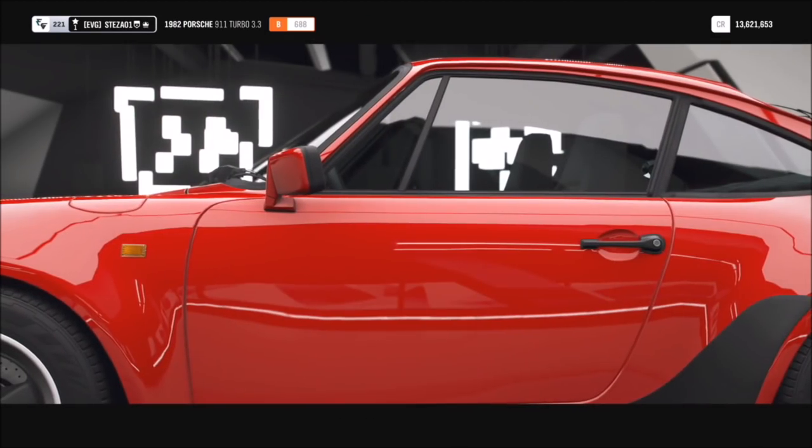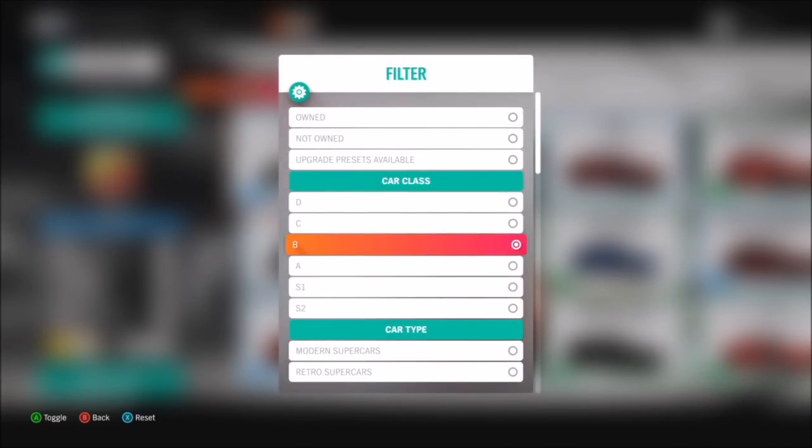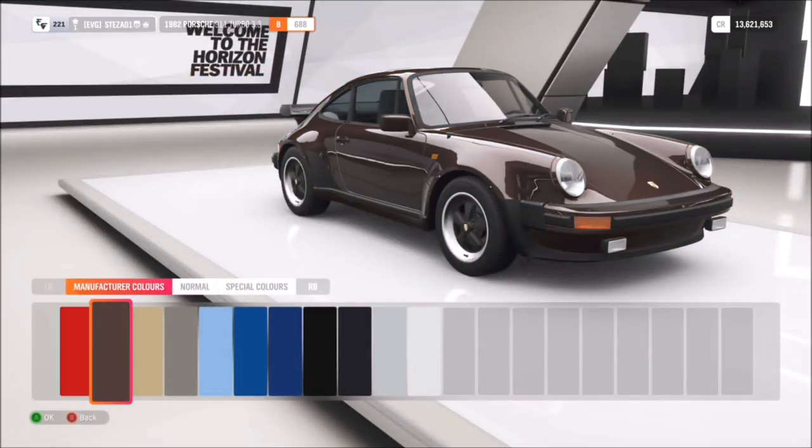Then you sell the Porsches because you don't need 11 of them. If you sell them for around 30,000 each in the auction house, that's an easy 300,000 or so. It's a very easy money-making method — you'll make about three million or more per hour, depending on how many Porsches you buy.